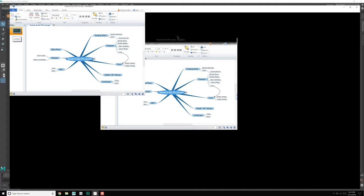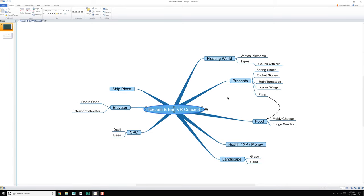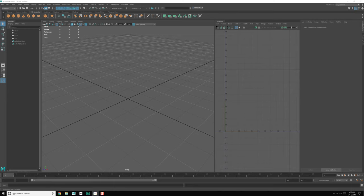So this is my roadmap for this concept. We've got a floating world, presents — a couple different ones — some food, some health, some landscapes, some NPCs, an elevator, and a ship piece. For this, we're going to need reference material to work forward, so let's go ahead and grab some of that.